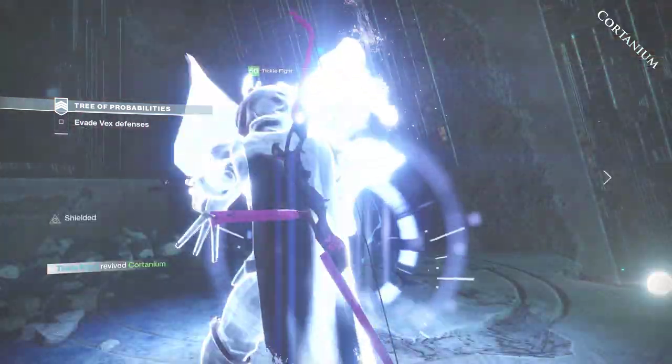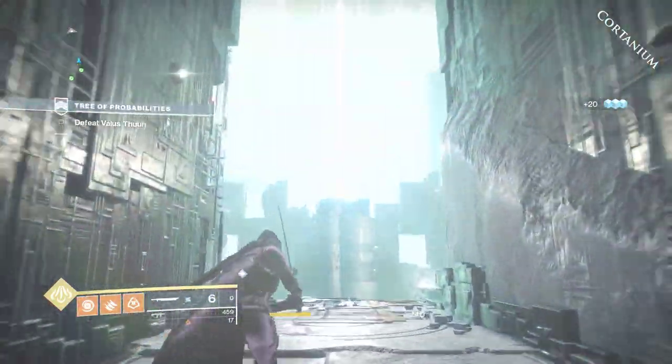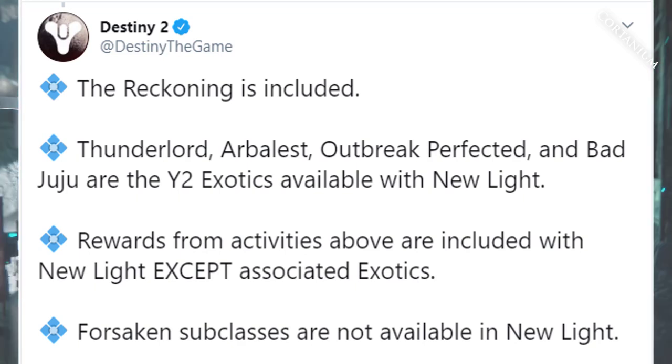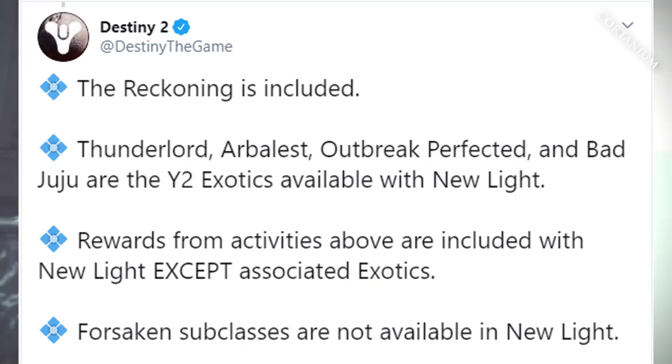Bungie has also tweeted that the Reckoning is included in New Light. You can get Thunderlord, Arbalest, Outbreak Perfected, and Bad Juju — all those exotics — with New Light as well. The Reckoning is an activity after Gambit Prime where you can get four cool new armor sets that help in Gambit and Gambit Prime. Note that rewards from these activities are included with New Light except for associated exotic quests from DLC branch quests — only the specific exotic quests from the base game, Warmind, and included DLCs are given to you.